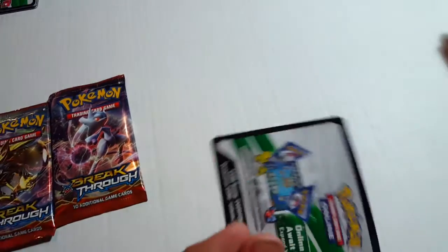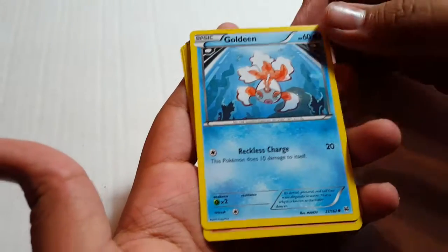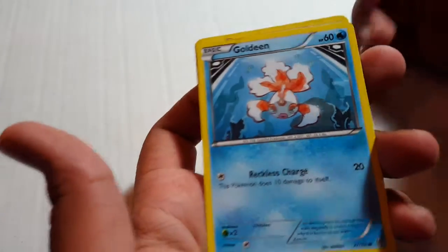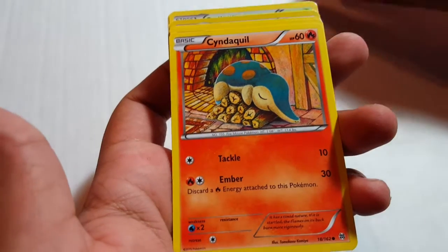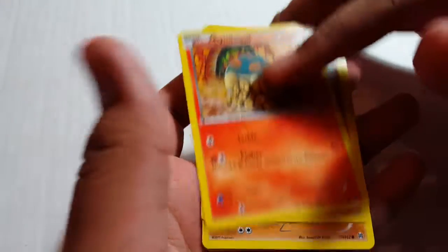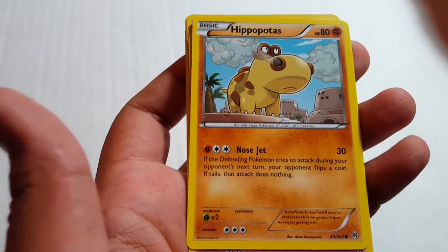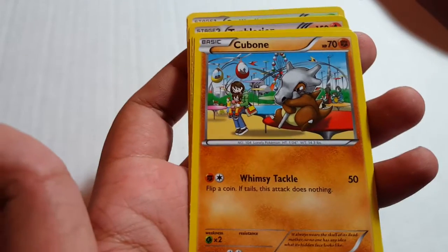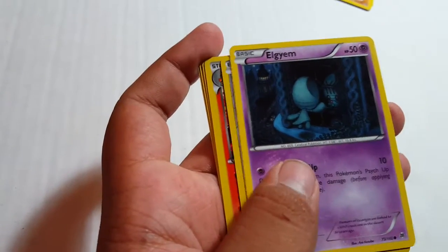We got a game card — this one I'm going to be opening. Got Goldeen — it's like a goldfish or something. Got a reckless charge of 20, its HP is 60. Pretty good. Stoutland — something like that, 60 HP, sleeping on a log or something. Tackle 10, Ember 30 — nice card. Hippopotas with Nosejet 30 — man, this guy's got jets out of his nostrils. Cubone, Whimsicott Tackle — this guy looks like a dinosaur but with floss on his head.